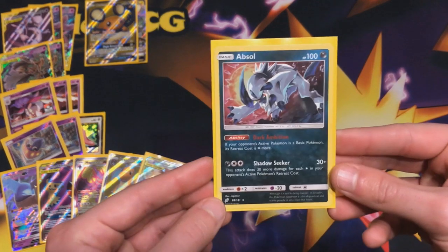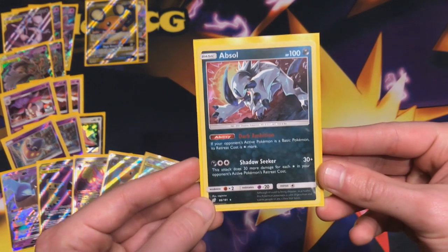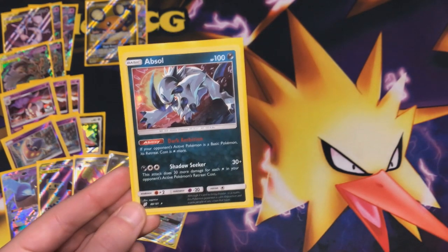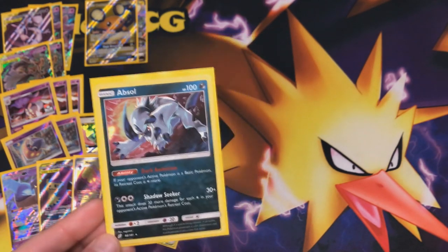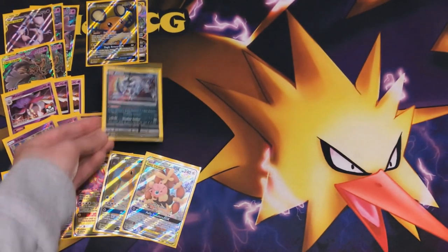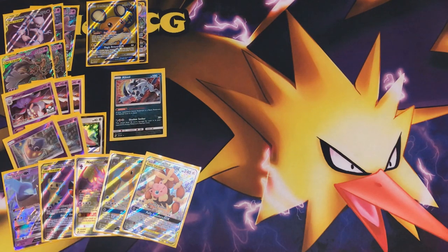Next up, one copy of Absol. Absol will help us out with Dark Ambition — that means if you're up against a deck that relies on Jirachi and Stellar Wish, you can make sure they cannot retreat with their Escape Board, since Jirachi needs an energy in order to retreat. Absol is very great in today's meta game with Sword and Shield.